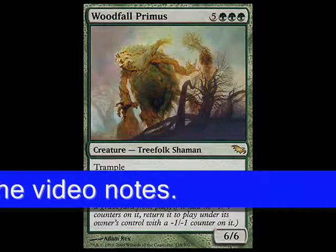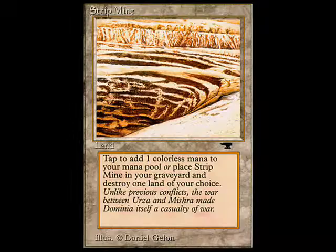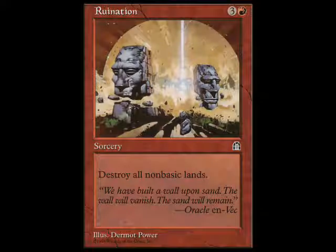What would you say are the weaknesses, or particular archetypes or cards the deck folds up to? I'm not too afraid of land destruction. I actually play a very basic-heavy mana base to beat things like Ruination, which was in my meta for a while. I play so much ramp. But things that would be a problem - it's all multiplayer and we all have a very casual mindset. If I was playing against competitive combo or something like Zur, which nobody in my group plays, I probably would have trouble with those kinds of decks.